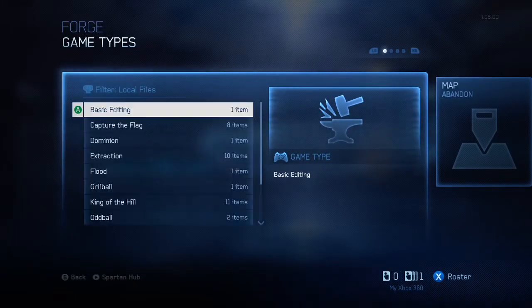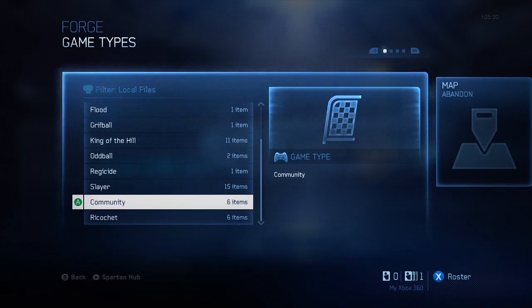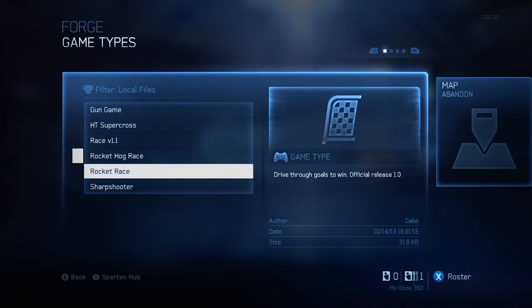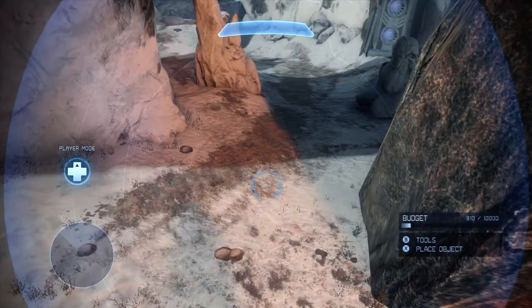First of all, what you've got to do is load the game type and map. The game type should be under the community game types — then load either Rocket Race or Rocket Hog Race. I don't think it matters which. Then load the Rocket Race map that you should have already set up and made.